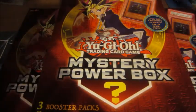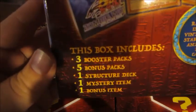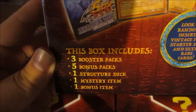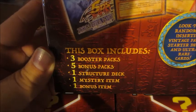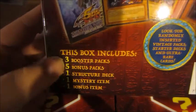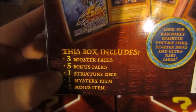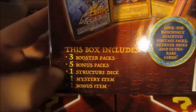Don't buy this for value. Buy it if you just want something fun to crack open. What these have in them: it says right here it has three booster packs — these can be booster packs of any set they had sitting around. It also has five bonus packs, which I think are always going to be Battle Pack Monster League, which is like the worst set ever made, except there actually is stuff I'm looking for in Monster League. One structure deck, which can also be a starter deck — they don't tell you that, because I got an XYZ Symphony starter deck out of one of these before. One mystery item and one bonus item — the mystery item can be a playmat, it can be a Duelist League pin, or the bonus item could even be a PSA graded card.